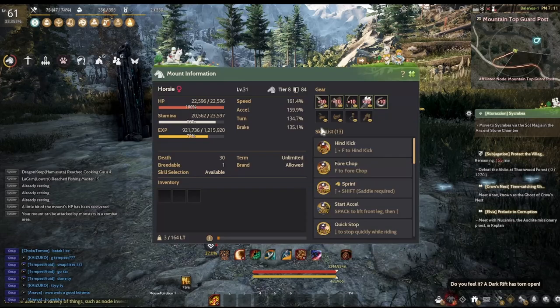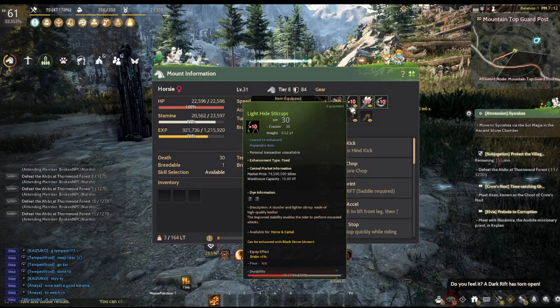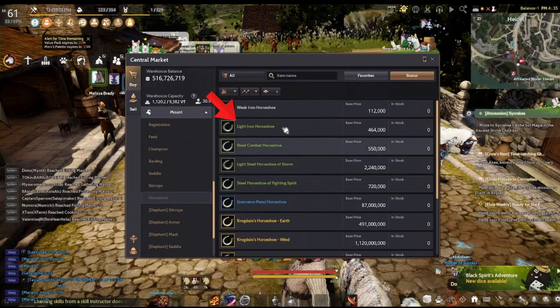If you settle for the mid-tier crystals, just know that while they may be efficient silver-wise, the extra AP that the best in slot crystals offer might just be the difference between killing an entire pack with one skill instead of two or more. Mount gear: you want to be cheap again. Having a faster mount early on is definitely a priority, but the best in slot mount gear are way too expensive in comparison to the green rarity. So just buy the green light or storm gear plus 10. Do not buy the steel gear because they prioritize tankiness over speed.